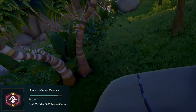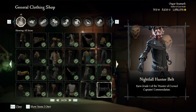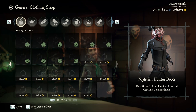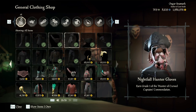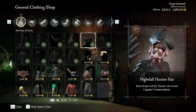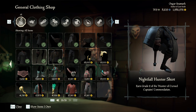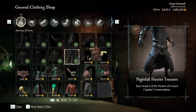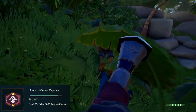For grade one you need to defeat 20 captains, which lets you buy the belt, boots, and gloves. Grade two is 70 captains and gets you the trousers, shirt, and eye patch. Grade three is 200 and unlocks the peg leg and hook. Grade four is 450 and allows you to buy the dress, jacket, and hat. Grade five is 1,000 and gives you the Hunter of Cursed Captains title, but no Nightfall Hunter items.